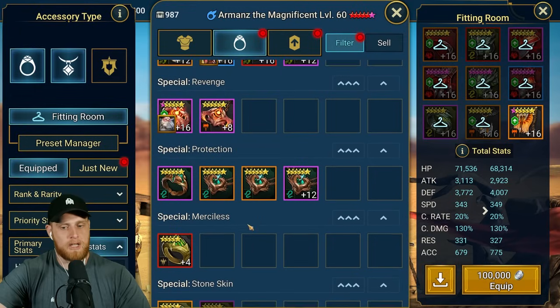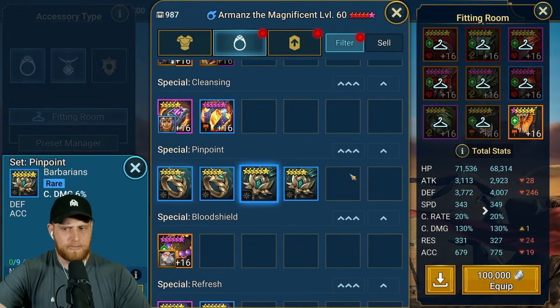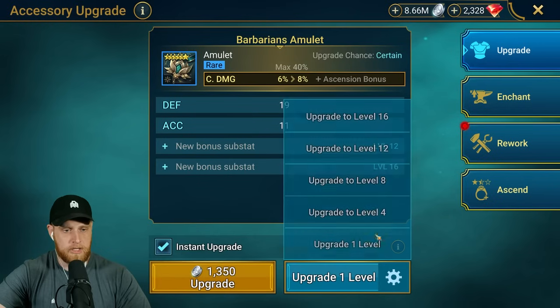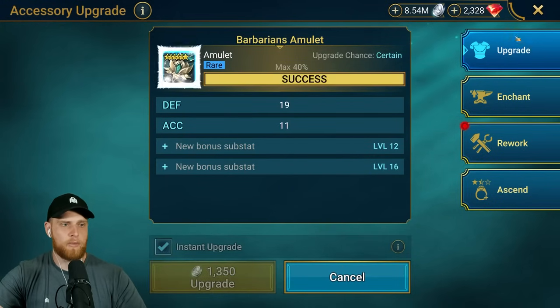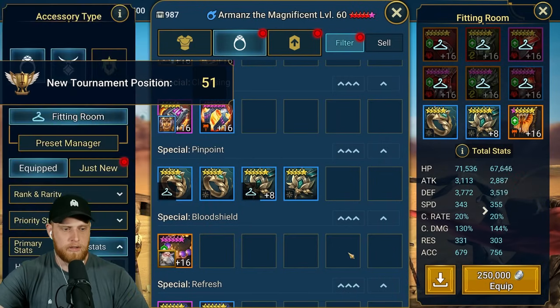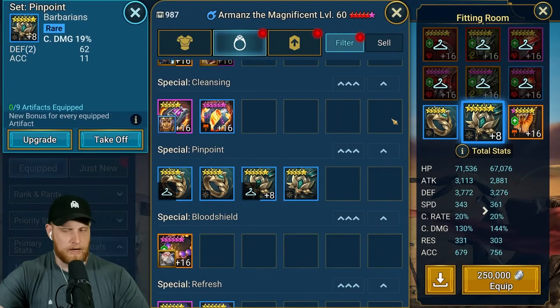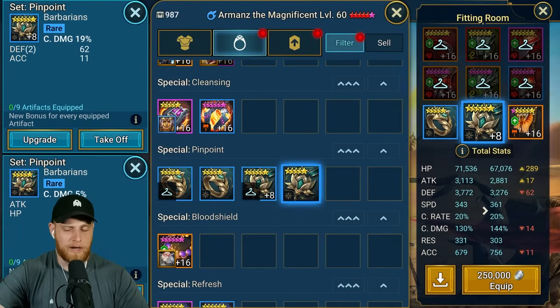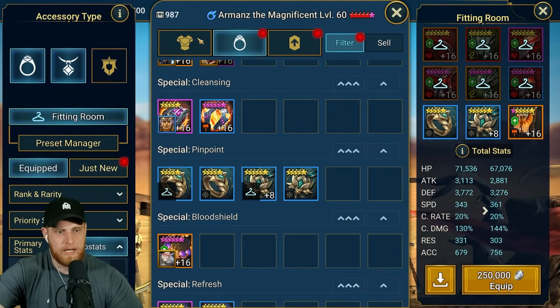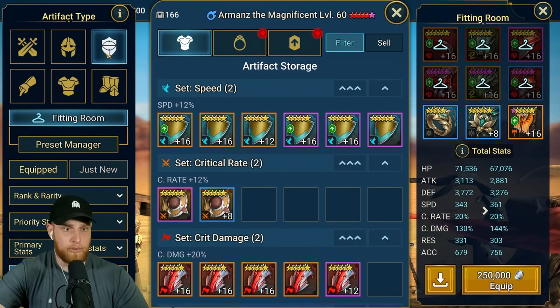So if I put on this accuracy banner, it's going to give him an extra 96 accuracy and a little bit of speed. The necklace and ring two-piece combo is going to give me an extra 20 accuracy. The necklace could roll more accuracy, but either way we're getting a definite amount of accuracy. Now he's at 361 speed with a pretty solid build overall.